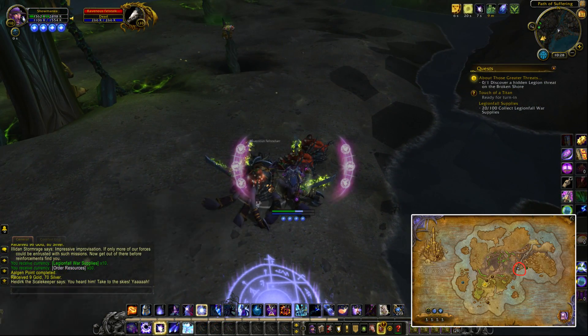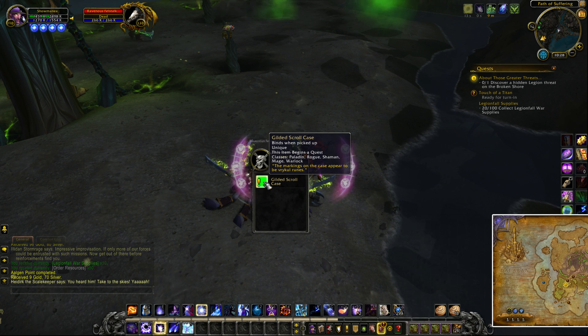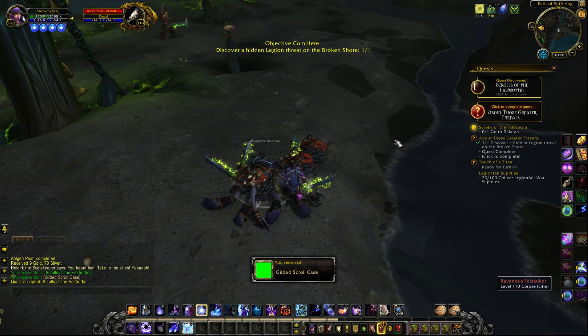As for the quest item, the drop rate isn't too terrible. For example, I got mine after about 5 minutes from an elite fellstalker on the eastern side of the island. The actual item is called a Gilded Scroll Case and it's of Rekul origin.